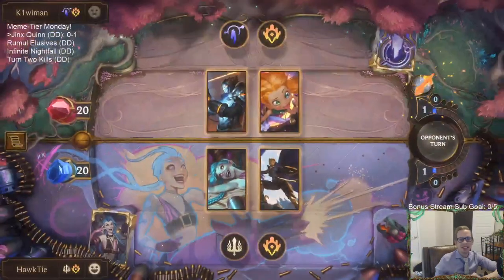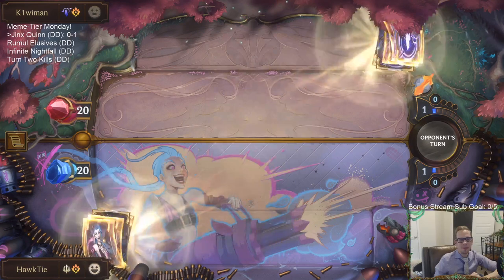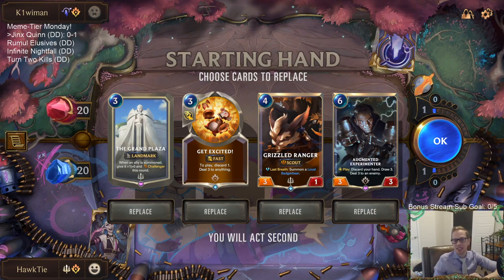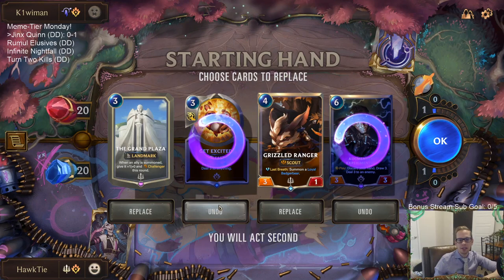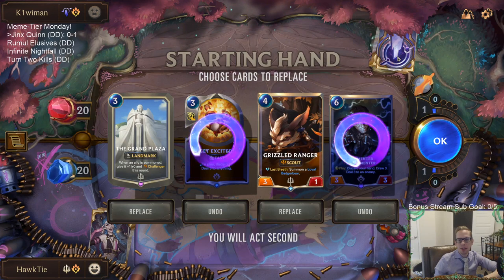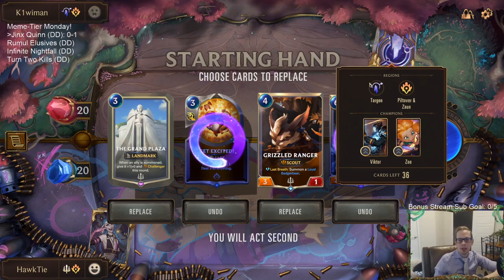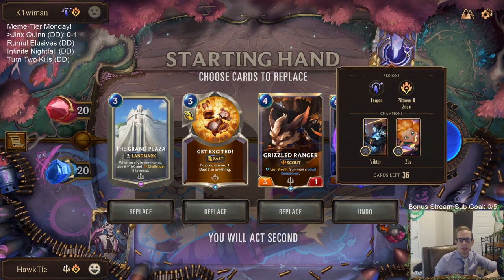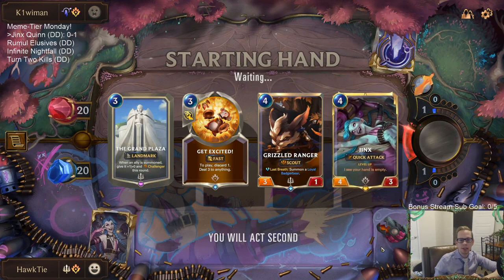At least it's not Twisted Fate Aphelios. Come on, we're in normal — what do all these people play with these tier 1 decks in normal? Let's see: we're going to have Grand Plaza. Grand Plaza into Grizzled Ranger is a really good start. Get Excited can kill a Zoe, so maybe I keep the Get Excited to kill a Zoe.